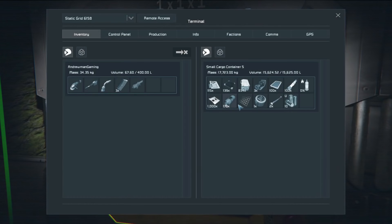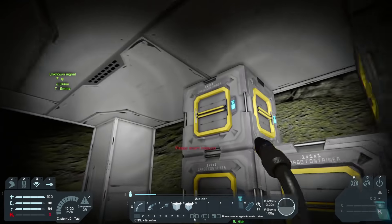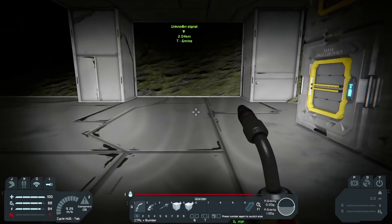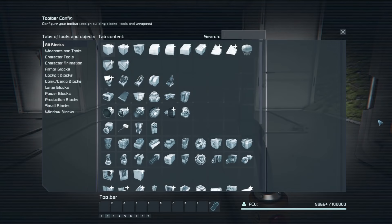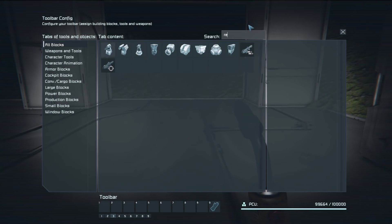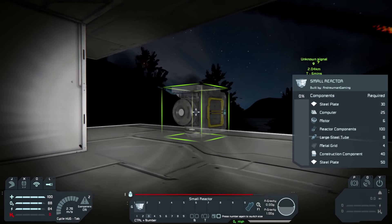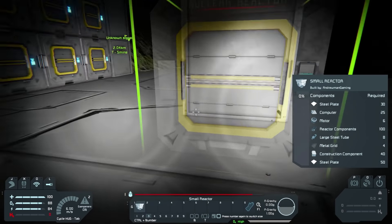Let's grab a couple of steel plates. This is unpowered so I don't actually know what's in what container. Look at our inventory space — we can only carry 100 before we're pretty much bogged down. We want a small reactor. We're going to throw that down, but these meteors are coming in at a bad angle.